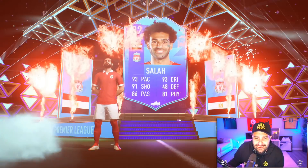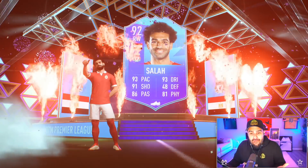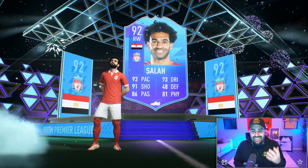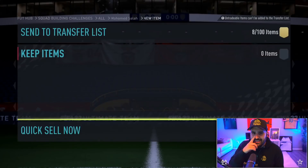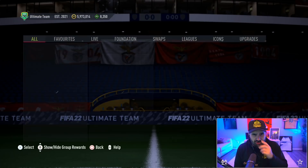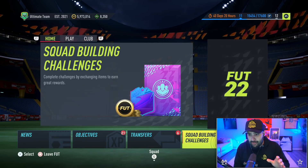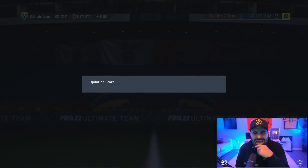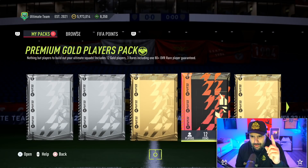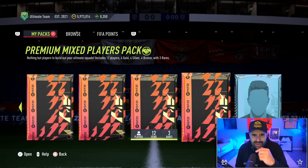I should have put the Liverpool jersey on, but either way Liverpool Salah is here. I also got packs — I did the SBC for 600k. I started at 6.6 million and I'm down to 5.9 million. I had a few packs in here already; I know one was a mega pack, so let me go to the back end and see what we got.